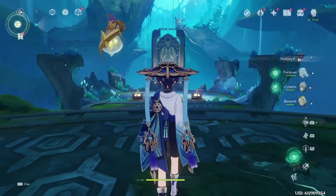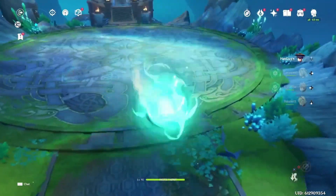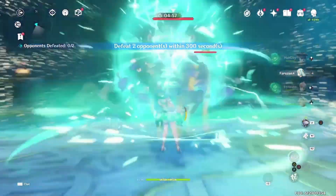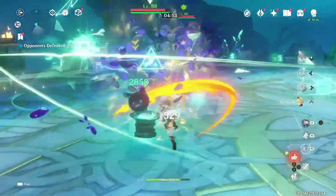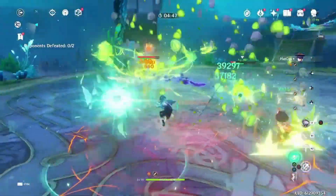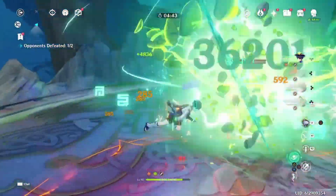Now let's talk about her with Wanderer, since that is the thumbnail. As we mentioned, Lynette is an Anemo sub-DPS unit. This means that she can take advantage of the massive buffs that Faruzan provides to deal pretty good damage on any team that uses Faruzan. Wanderer can appreciate having an Anemo sub-DPS for the combination of damage and grouping. Lynette provides both of these things, but once again she doubles up as a defensive option thanks to her taunt, which lasts most of Wanderer's field time.